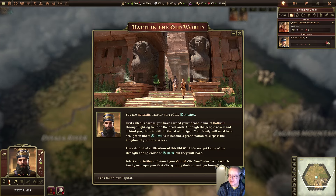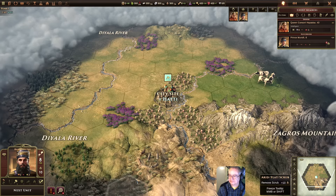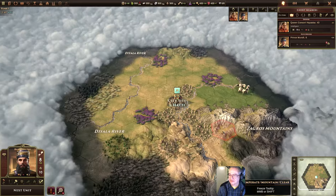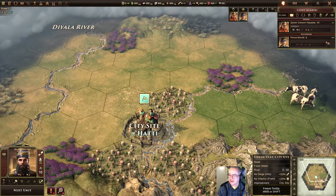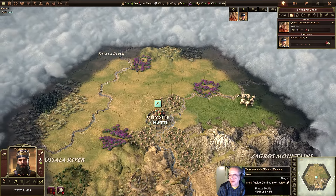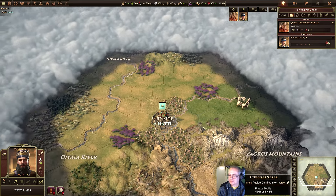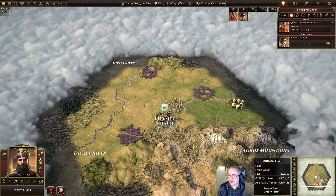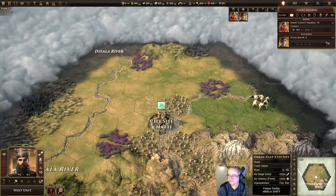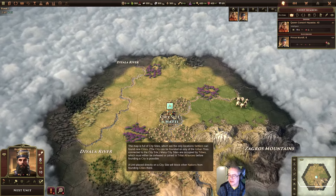Select your settler and found your capital city. You will also decide which family manages your first city, gaining their advantages immediately. There are families — you have to keep them satisfied. I can settle here, or here, or here. City sites are determined roughly in this game. I'm going to settle there, I guess. How do I settle?